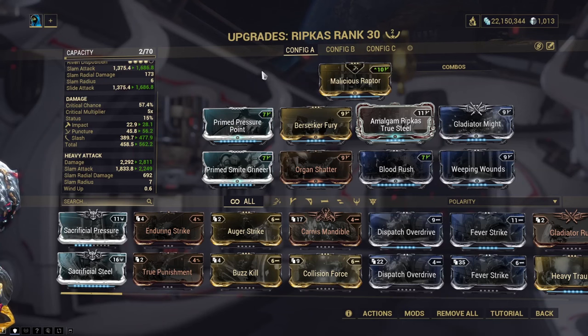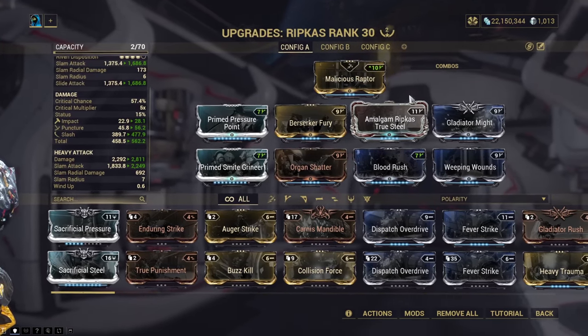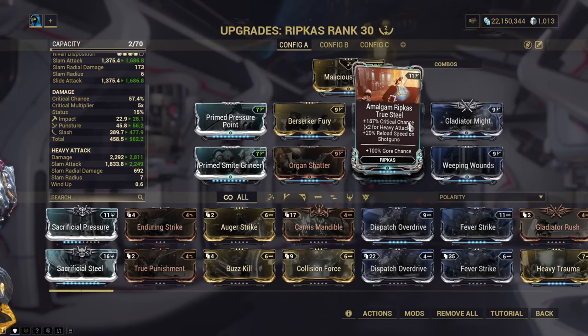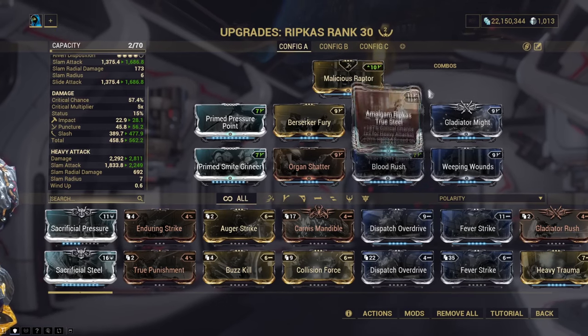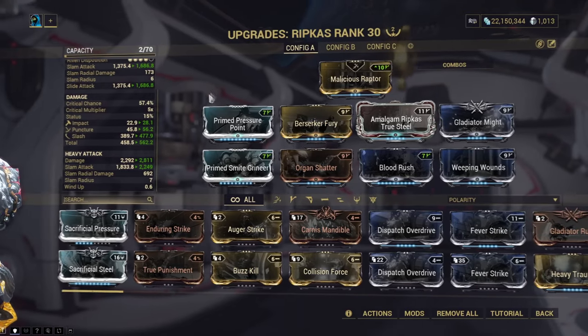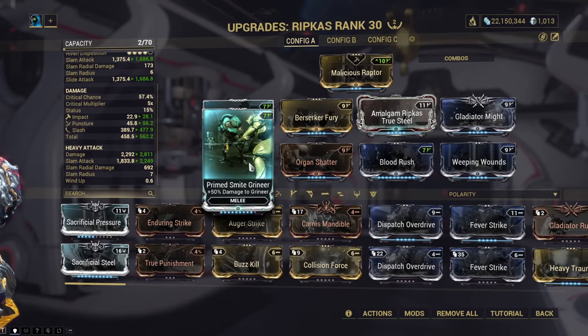I have a Ripkas build ready just in case my teammates decide to spectate instead of kill. Why Ripkas? It's because of this mod — it allows us to make more bodies for Nekros to desecrate, meaning we get more endo. We'll build it like any other normal melee, and don't forget the Bane mod; it really makes everything faster.